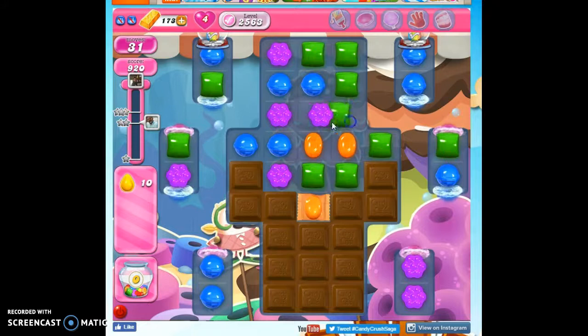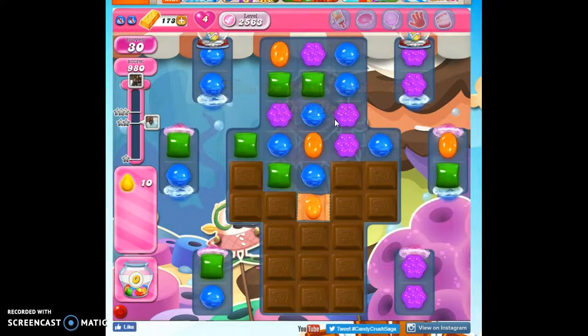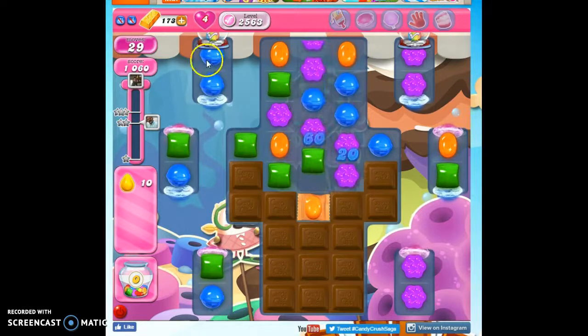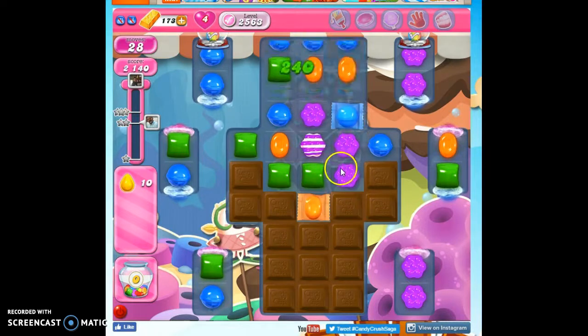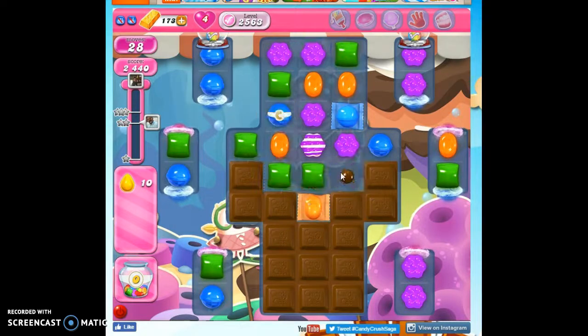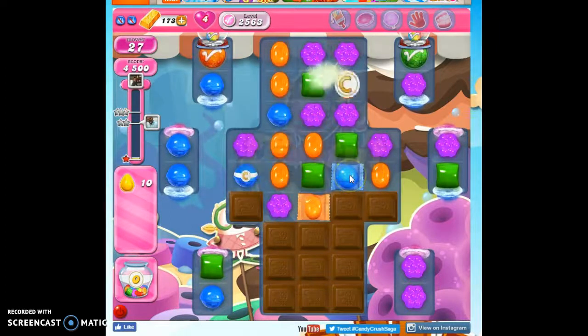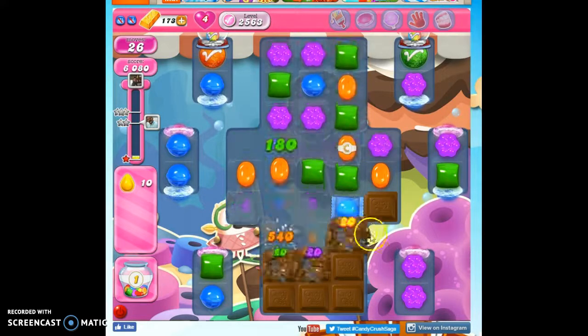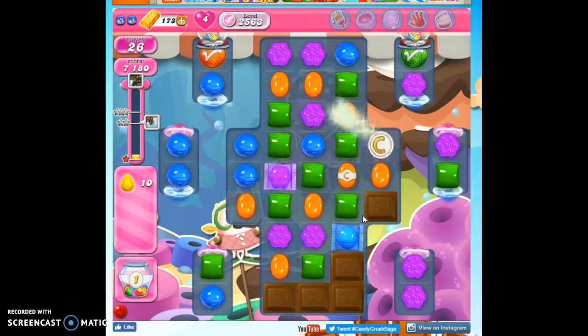That's in severe danger of getting consumed — not much I can do about it. It would be nice to draw some of the lucky candies down and then have a reshuffle. We've got an ingredient showing up. Let's punch through here and clear out this chocolate. With chocolate out of the way, then we can concentrate on those specials.